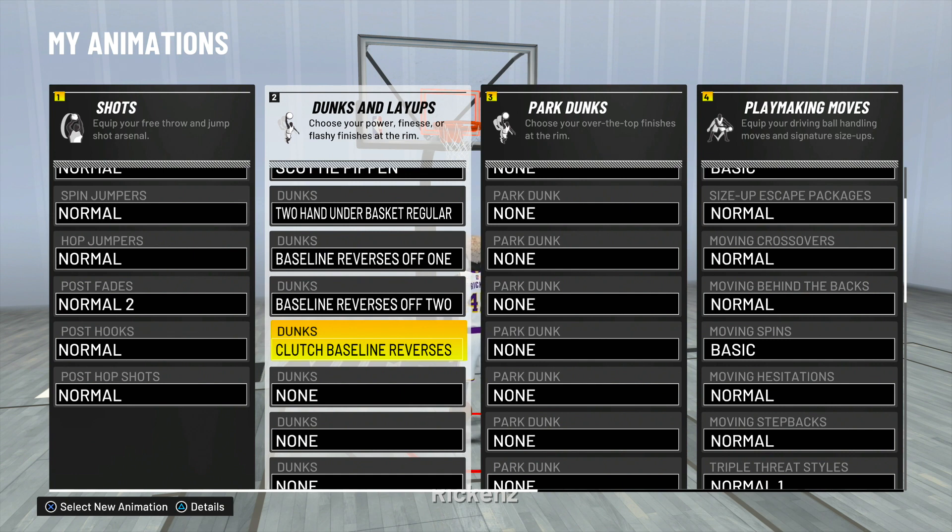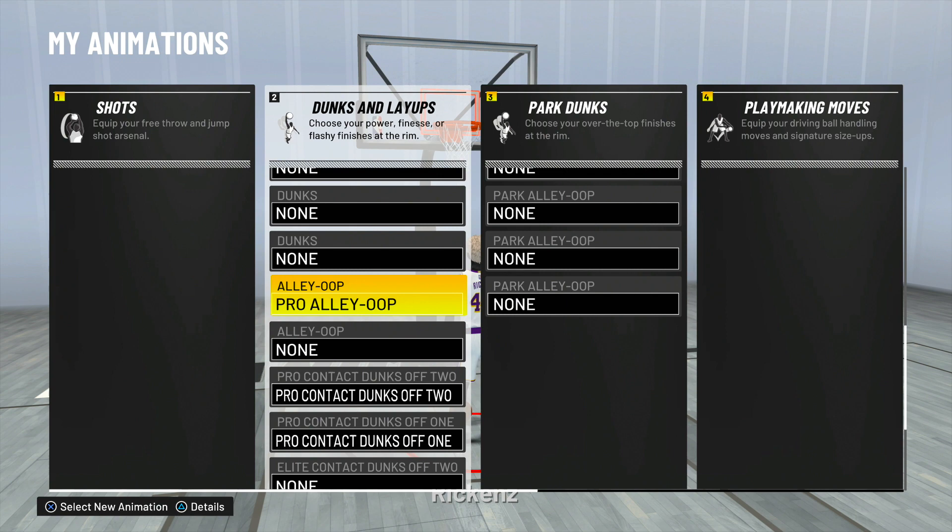I got blocked so many times and lost so many games because of it. The dunk package you want to use is Michael Jordan — you get that at an 88 driving dunk. So if you have an 88 driving dunk, choose Michael Jordan. Put that on your dunk packages. Also, you want to use pro alley-oops — if you catch lobs off the corner, definitely choose pro alley-oops.